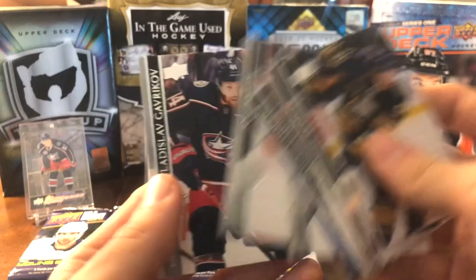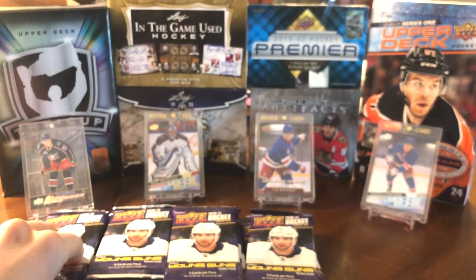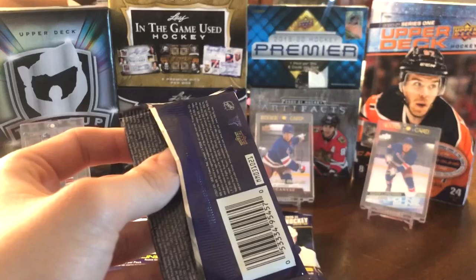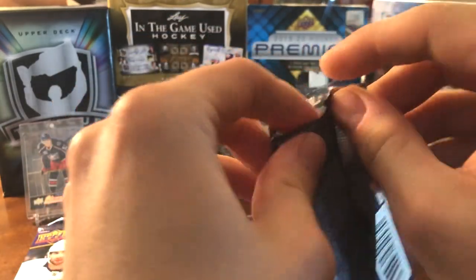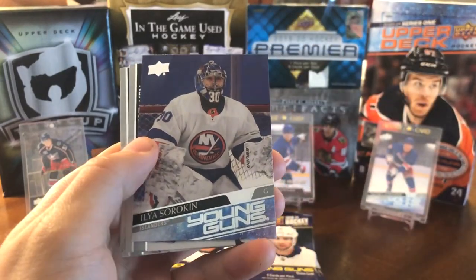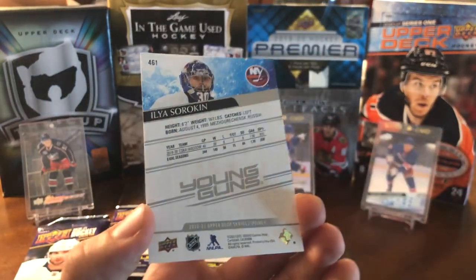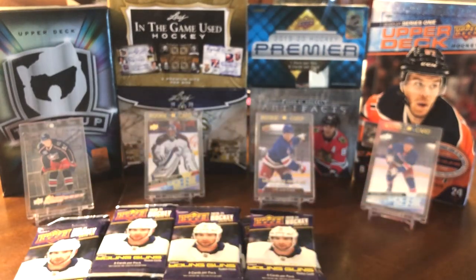Just to recap the base cards — kind of a plain Jane looking card design. It looks like we've got a Young Guns in here, and it's going to be Ilya Sorokin. I've already got his, unfortunately, but he is a great goalie for the New York Islanders. He shares time with Semyon Varlamov and has been playing really well. I believe he came over from the KHL — so that's a good pull, but it is a double.